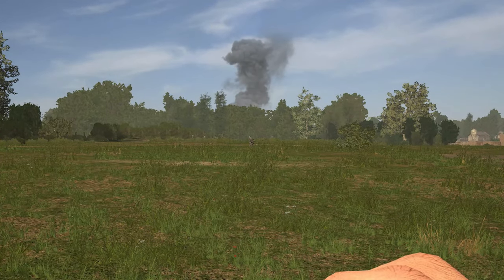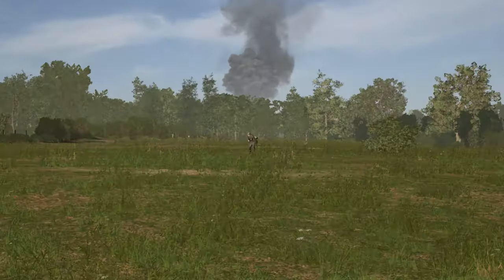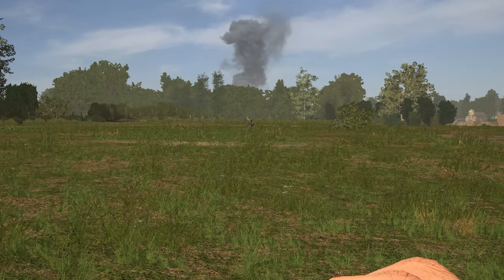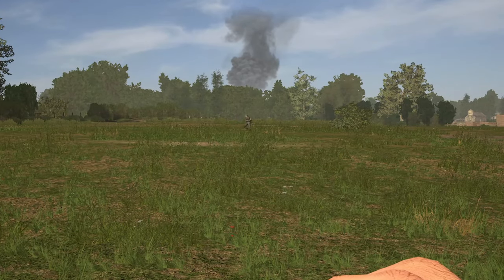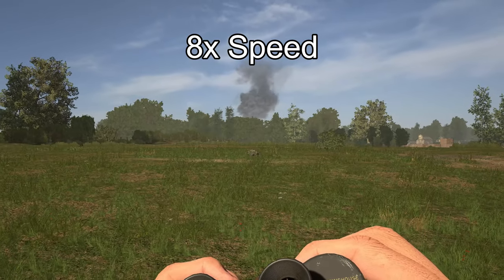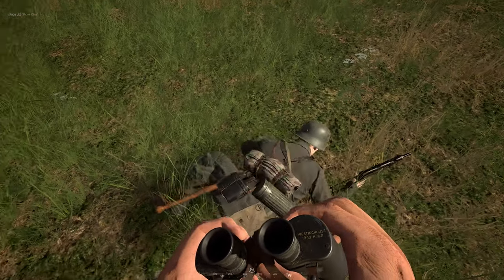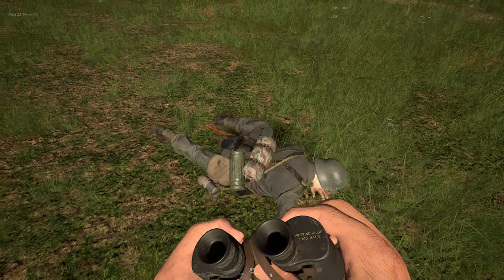We've backed up and now we're going to do crouch sprinting. Yeah, about the same pretty much - a transport truck just blew up. All right, we're back and we'll try prone crawling. Prone is completely silent - I didn't know that.